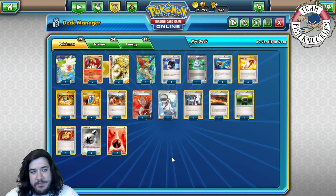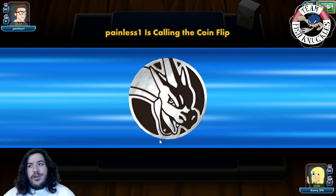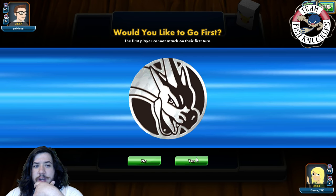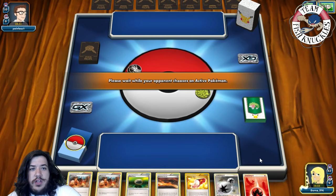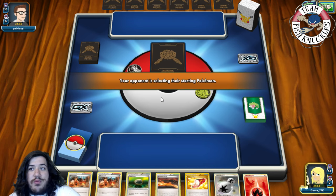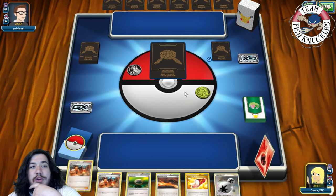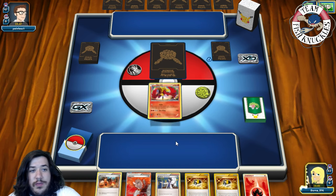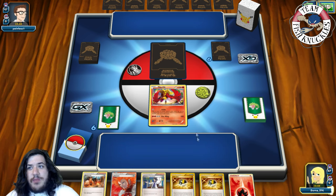We're playing against a Fairy deck. Neither of us has an advantage which is strange - I hardly see that anymore. We won the coin flip which is fantastic. We'll get a mulligan and press done for a new hand of seven. Can Ho-Oh Break actually work or will it just fall flat? I feel like it's going to be really bad, but we'll see. We actually have a pretty good hand, so let's press done and see what our opponent is playing.